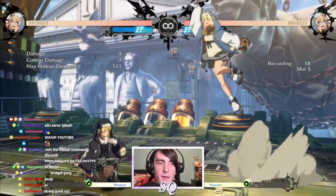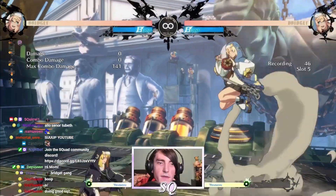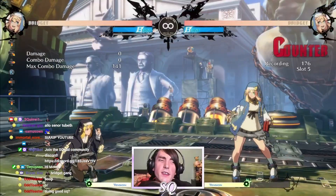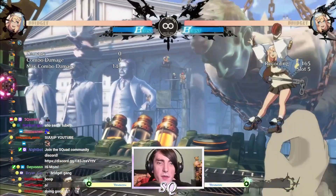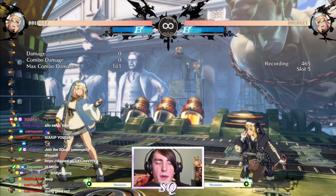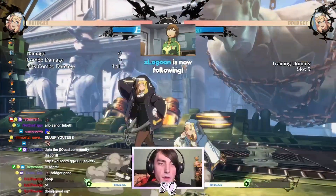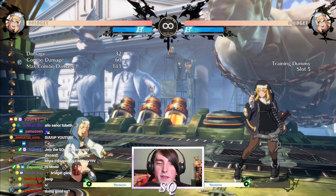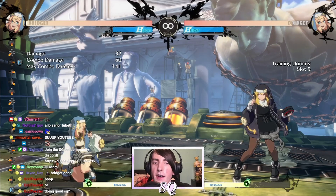Her other special move worth talking about is her air dive. This move kind of adds to her air game because you have the yo-yo stuff going on and you can cancel the yo-yo stuff into the dive to be more ambiguous with your air movement. You don't get a combo or anything off of it, but it can throw off your opponent. It's pretty safe on block — it's only like minus 5 and she pushes herself away after the opponent blocks it. So it's generally pretty safe to do unless your opponent calls you out and delays their anti-air.